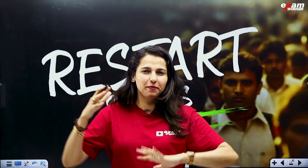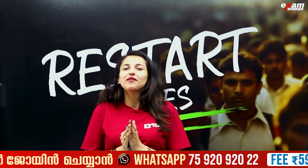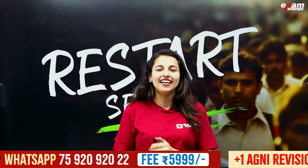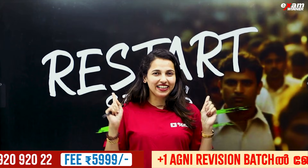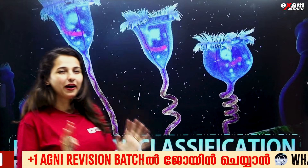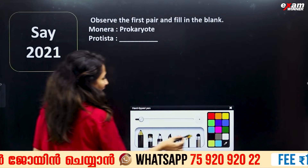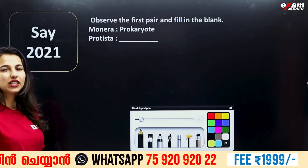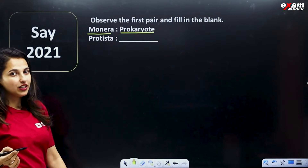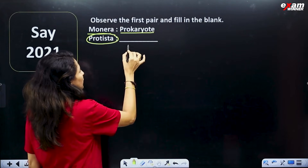We will start the second chapter. In our second chapter, we will start the first question. Observe the first pair and fill in the blanks. You know Monera — Monera is a prokaryote. What does it protest? We are a prokaryote.